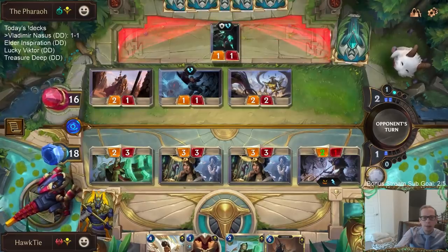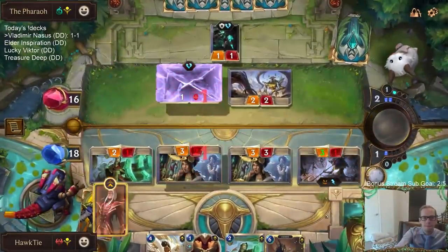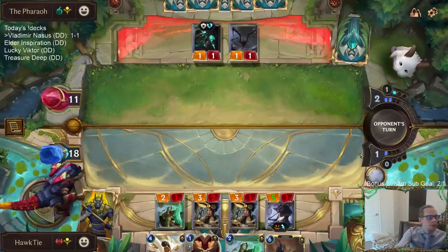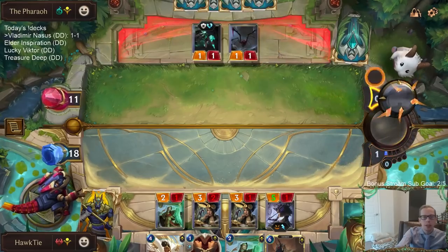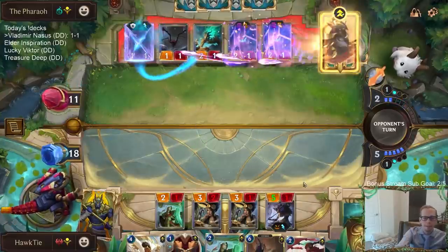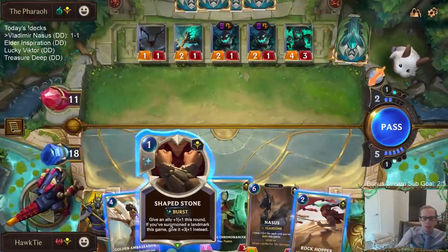We want the thing that grows last, so we'll get three slays - turn this into a five one. Look at Vladimir leveling up, Nasus getting much bigger. That Caretaker plus Curse Keeper combo is still just the best combo.